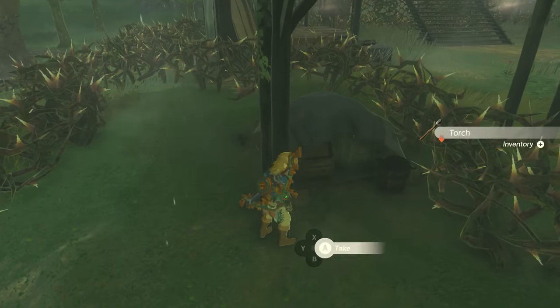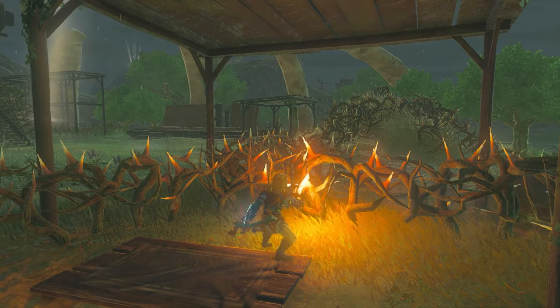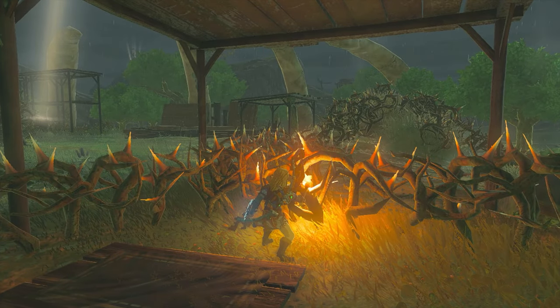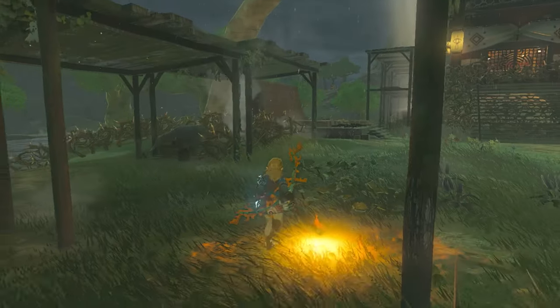You can then either use some type of wooden weapon or light an arrow with the fire and burn up the thorns that are also being protected from the rain. Once you've done this, you'll have access to the inside circle and you'll be right in front of the tower.